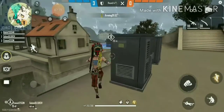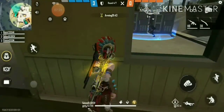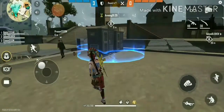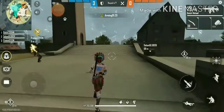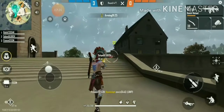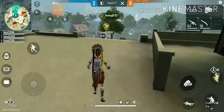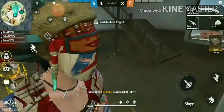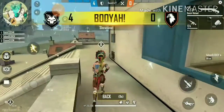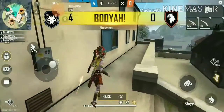We are on defense side — I'm protecting the points. I'm covering Point B and will kill any enemy that comes here. Our teammate has knocked down an enemy — I killed that one. Another enemy was right there — yes, he's going up. I have killed that enemy, and he had the bomb. We have won Bomb Square! Thanks for watching — please like, share, and subscribe. Bye!